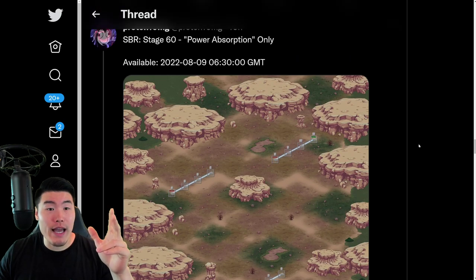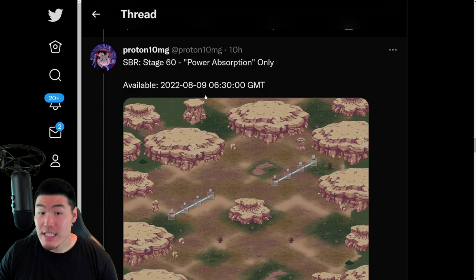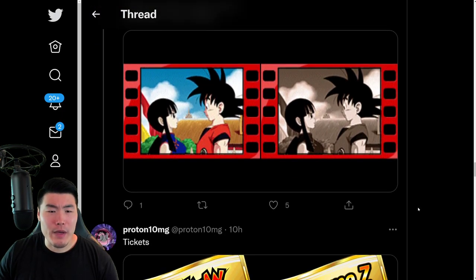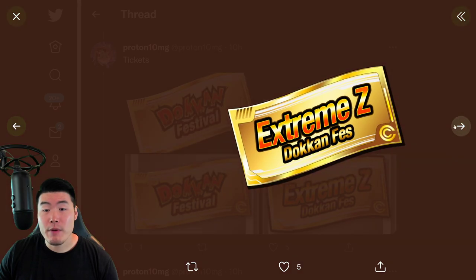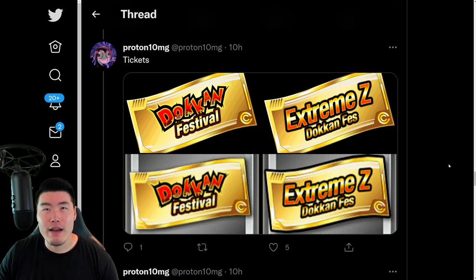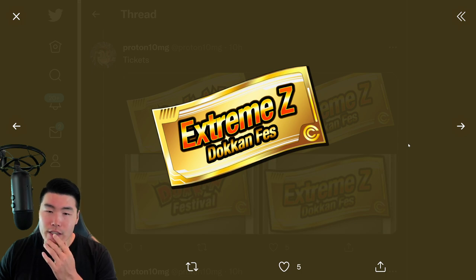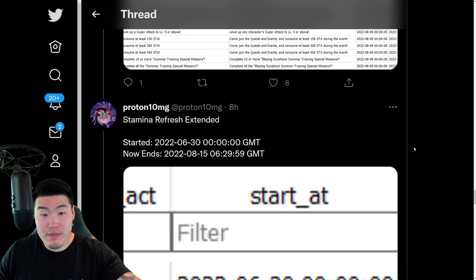After that we have a new Super Battle Stage dropping with the Raditz and Nappa, which is Power Absorption Stage 60. We also have a new Support Memory, which is 'Goku Gets Married.' We have some Dokkan Festival tickets for the Raditz banner, which are available for purchase in the pack shop. And we also have this Extreme Z Dokkan Festival ticket — I'm not sure about the LR Super Saiyan 4s, but this should be for the Full Power Super Saiyan 4 Goku. Either way, two new tickets. And then we have some missions, which are standard for the Raditz campaign.